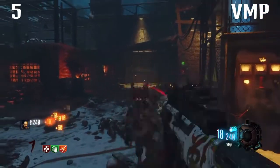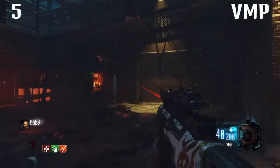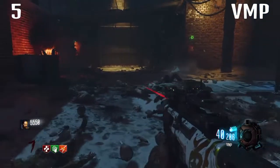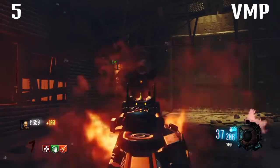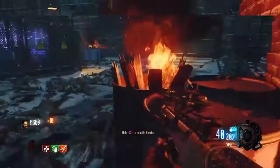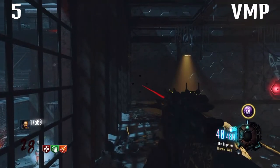Coming in at number five we have the VMP. You might be thinking why the VMP — it's not a particularly powerful gun — but it has got a lot of ammo and an incredibly fast fire rate. You're going to get so many points with it. It's one of the best guns to set up with on any map. You buy the VMP off the wall for 1,300 points and you're going to make three or four thousand points a round.